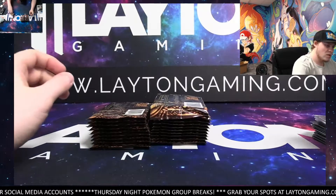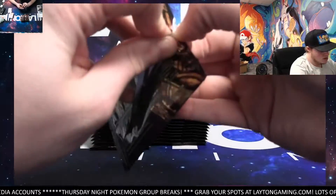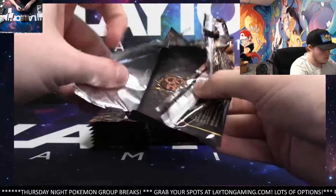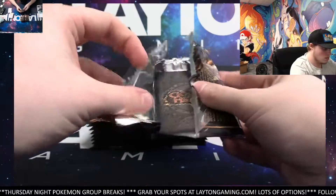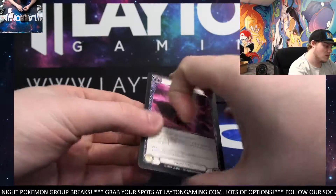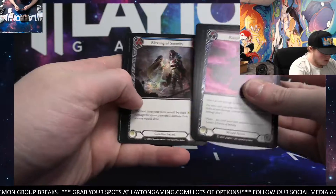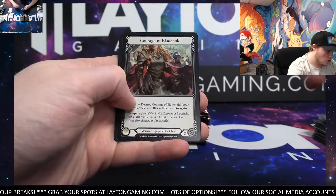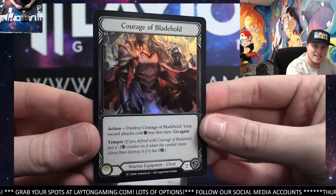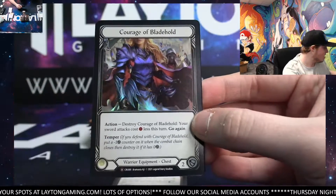Just grabbed a Mag Tag for it — that'll get magged up for you, man. Sick hit there, Turn Low. Congrats, man. There we go, get these out carefully. Got the Courage of Blade Hold now. Wow — Foil Majestic. Crazy start. Courage of Blade Hold, Foil Majestic. Let's go.